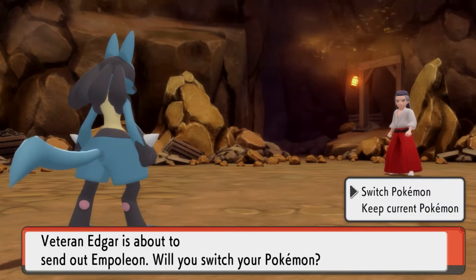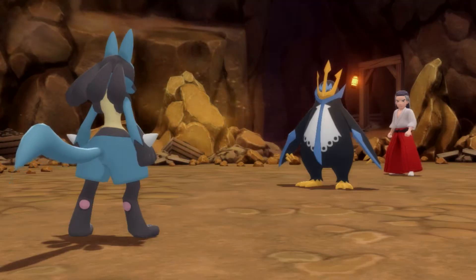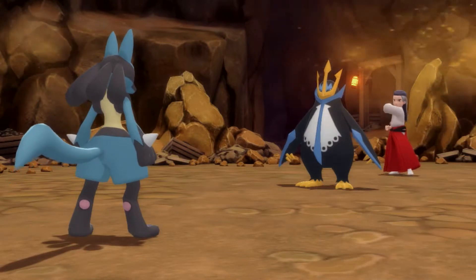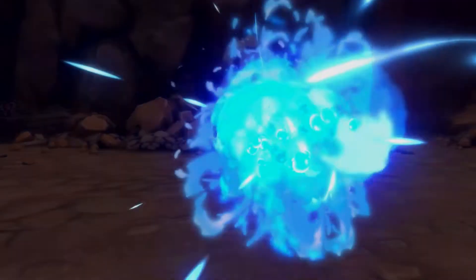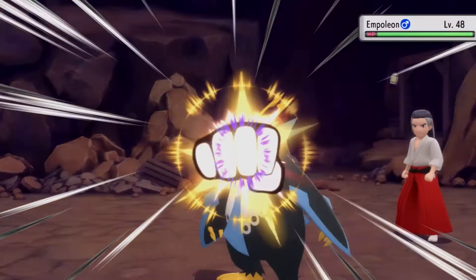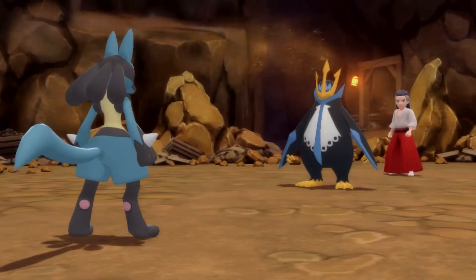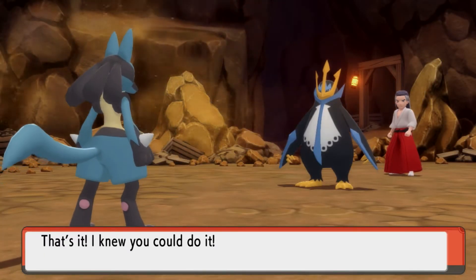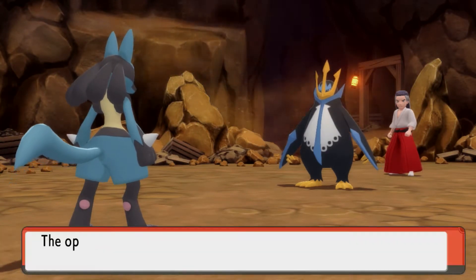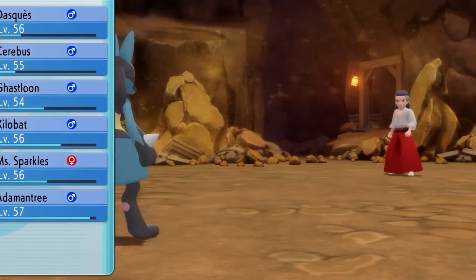Empoleon — nah, we're good. That's the final evolution of Piplup. Empoleon is pretty cool. As far as my favorites in this Gen go, it would be the Turtwig line, then Piplup, and then Chimchar. I'm not a fan of Chimchar — I'm just not.